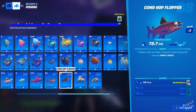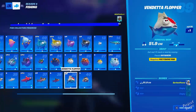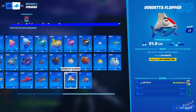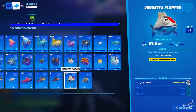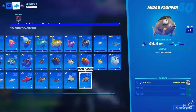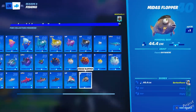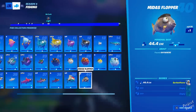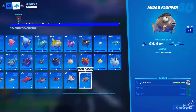Number thirty-eight is the coho hop flopper, found only in forest areas. Then there are two floppers remaining: number thirty-nine is the vendetta flopper, catchable anywhere but requires a pro fishing rod. I think I got lucky — after I first caught it I've used about 100 or more fishing spots and haven't seen it again, so this one is very rare. Number forty is the midas flopper — it says catchable anywhere and doesn't specify requiring a pro rod, but I think that information is incorrect. According to some leakers, Fortnite still needs to update this. The way I caught it was using fishing spots near The Authority with a pro fishing rod — stay safe and go for that approach.